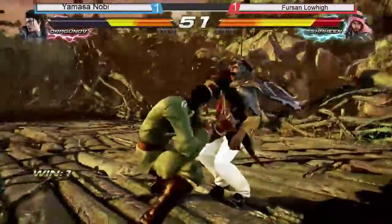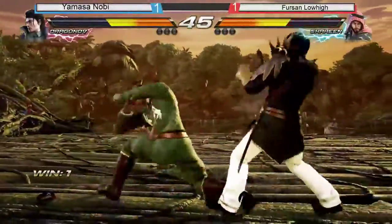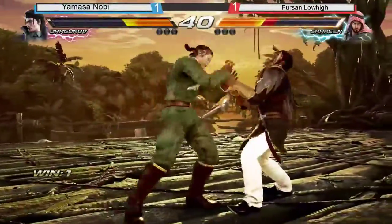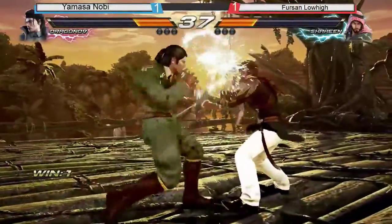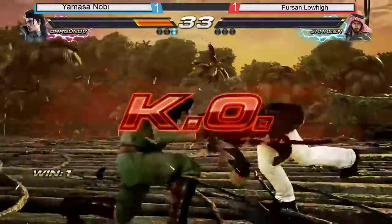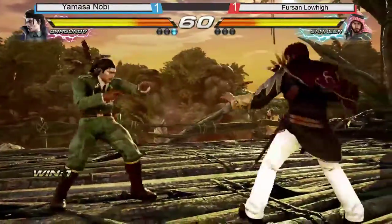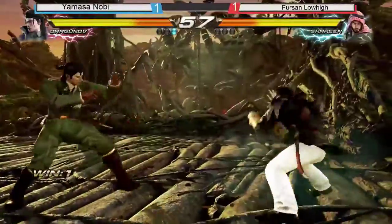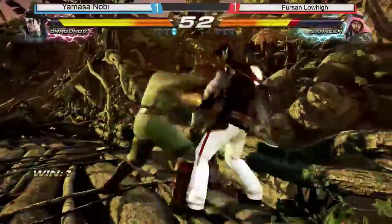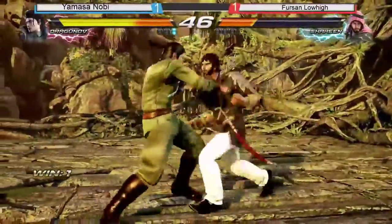Oh, nice wall splat. Nice, nice — into the wall again, side wall. Challenging Nobi, dominating there. Sexy movement right there. He crushed the high with a down 2 — very, very nice. Low High going in and going back, Nobi going in. No wall splat there — wall splat right after I said no wall splat. Come first into the tailspin. Nobi looking very dominant here.